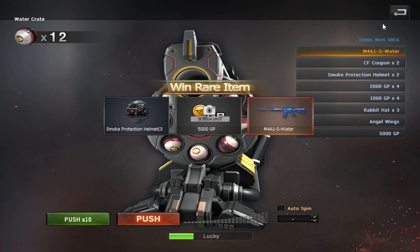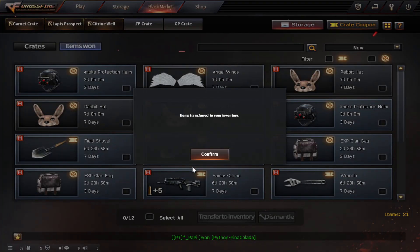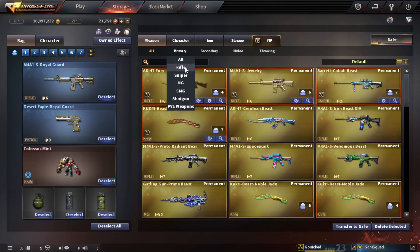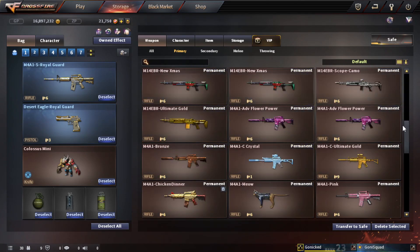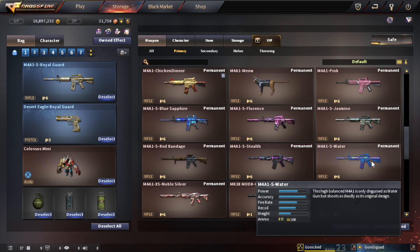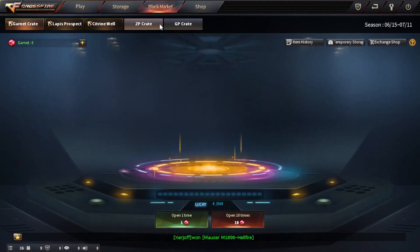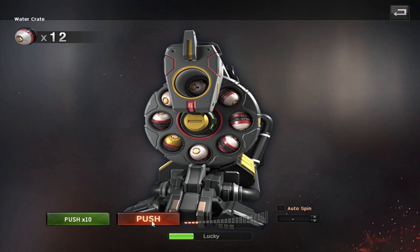Right as I say that, I win the M41S Water! Yeah! I think this is like a semi-transparent skin of some sort — it's kind of see-through. So it would be pretty cool. I'm already thinking of making a full gameplay video with this weapon. Okay, I'm gonna take it. So Channel 5, kudos to you! Thank you! You actually made me win!